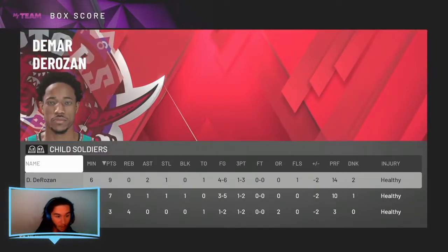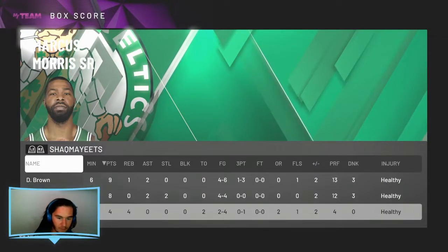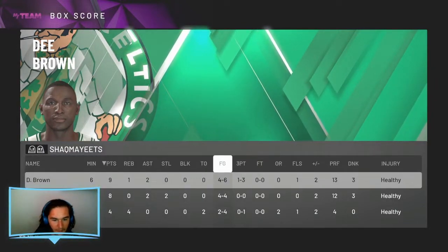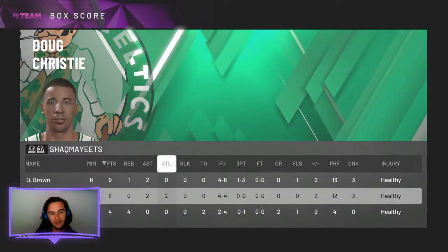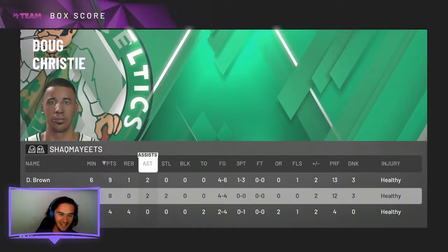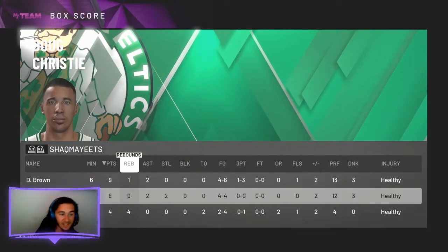21-19 against Diamond Anthony Davis, Pink Diamond DeRozan, and Pink Diamond James Worthy — very, very good win. Forcing up a lot of bad shots; they did horribly. We were very, very good on defense and pretty efficient as well. Doug Christie had a great game: 2 steals, 2 assists, 8 points. Dee Brown had 9 points, 1 rebound, 2 assists — definitely leading the offense. Let's get into the next game.